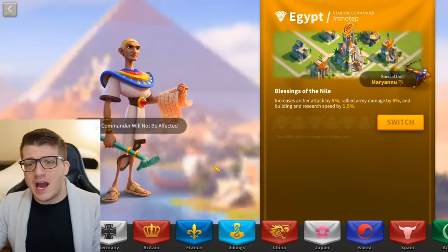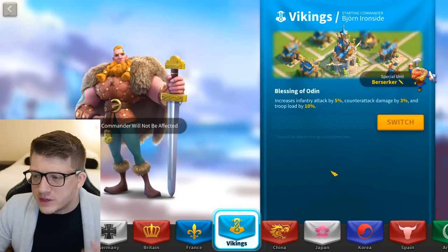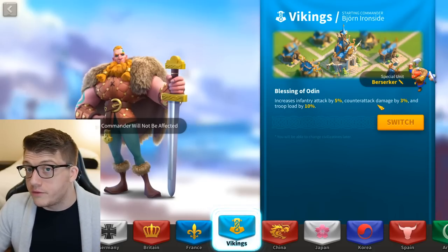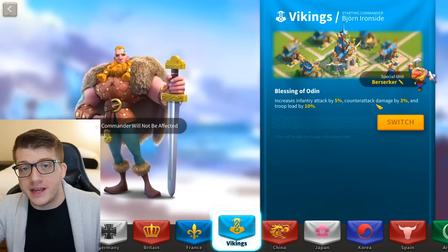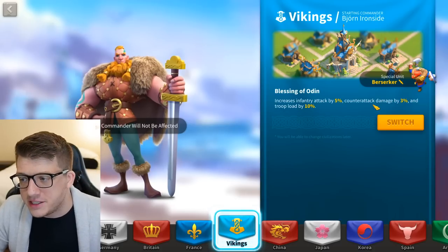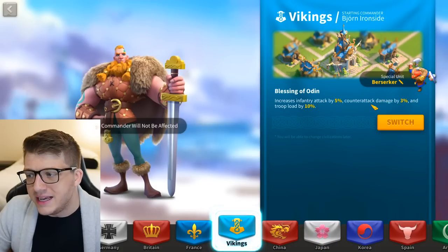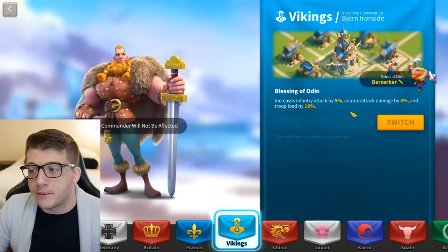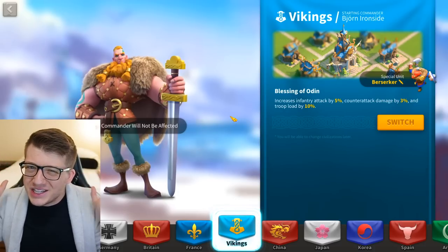For infantry rallies, there's no civilization that gives 5% rallied army damage, so you could pick Egypt or Arabia. Arabia at least gives 10% bonus damage to neutral units. However, Vikings are surprisingly good for rallies — they give 5% attack plus 3% counter-attack damage, which applies to all armies. Counter-attack damage is calculated based on the number of troops in your army, and when rallying you deal a lot of counter-attack hits, so boosting that by 3% adds up, especially now that rallies are more likely to get swarmed.